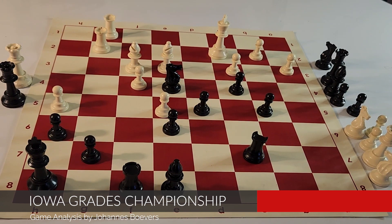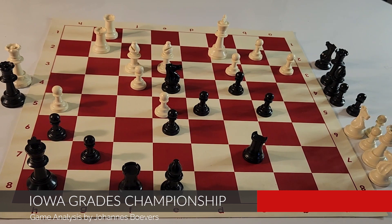This was round four of five in the Iowa Grades Championship. My opponent was in either the ninth grade or eighth grade section. This was the pivotal game for me — because if I had lost this, there was still a chance that I would lose my section, the eleventh grade section. That didn't happen. I was able to hold this draw, and so even though I lost my fifth round to a national master, I was still able to win the Iowa eleventh grade section — my first ever win. I still credit my defensive effort, especially the counterattacking and holding mentally tough here in a bad position where I really messed up early. I hope you enjoyed this game analysis — I thought I'd try something new instead of doing a grandmaster game. I hope you learned something new. Until next time, I'm Johannes Bovers. See you later.